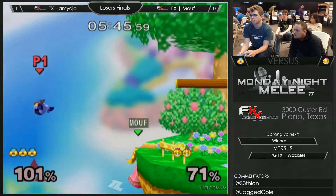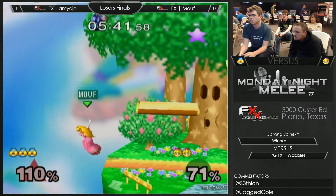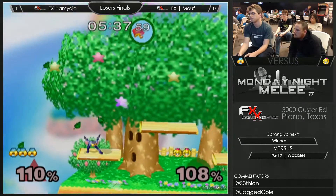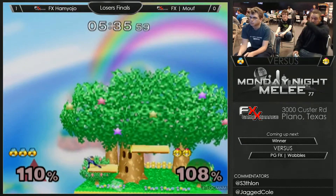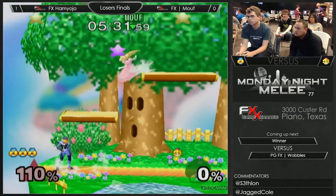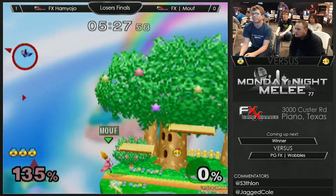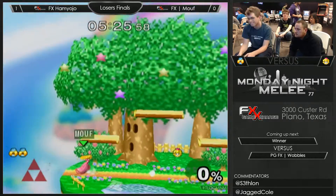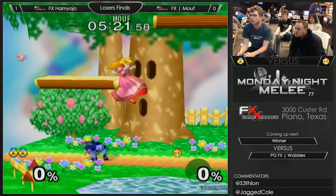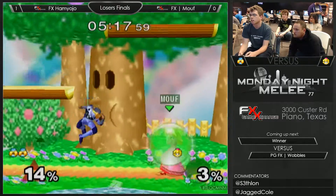The second stock catching up with a forward air at 110 on the side of the stage — not a particularly high percent, especially for Peach on Dreamland. Sheik's tipper up smash is actually stronger than Fox's up smash. Marth's is the same strength, pretty sure, and then Sheik and Peach on their tips are stronger than Fox's, and then Pikachu's is still the strongest. Double down smash, triple down smash — this is looking rough for Mouth.